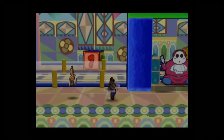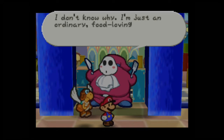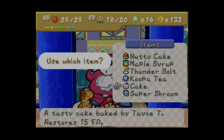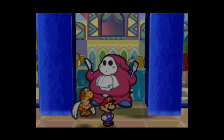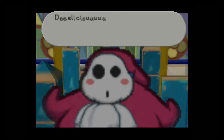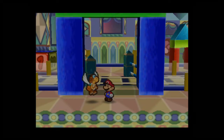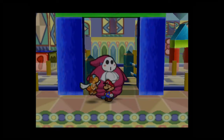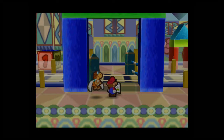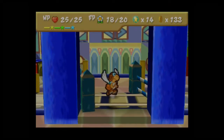He looks like he wants some food — he's got a fork and a knife. Everybody calls him Gourmet Guy, but he says he's just an ordinary food-loving Shy Guy. He's hungry, so let's offer him some cake. He absolutely loves it — delicious, lip-smacking good! And look what he dropped: a cookbook. A book Gourmet Guy dropped — we should show it to a good cook.